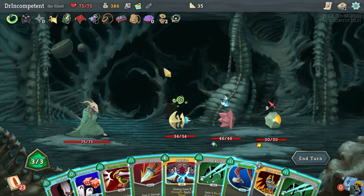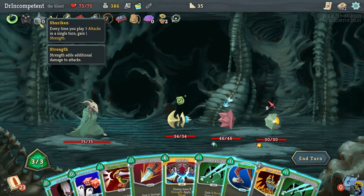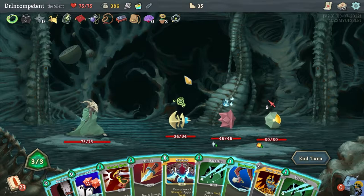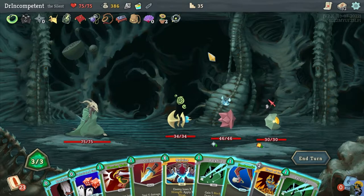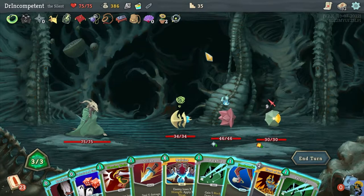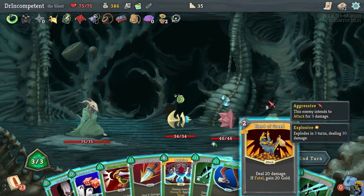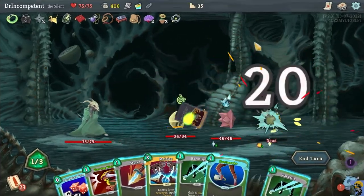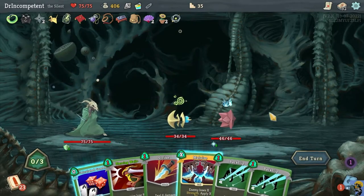A Blade Dance would be good, but a Noxious Fumes or some Poison could go a long way too — we can defend almost forever with what we've got. I see we have enough damage with Backstab and Hand of Greed to kill the Exploder and get some money, so I'll just do that. Then I'm going to play Footwork because nobody is attacking me, and pass.